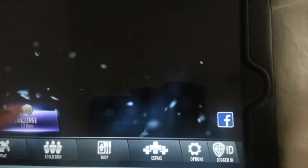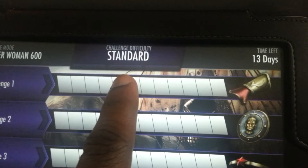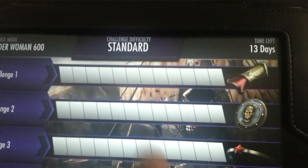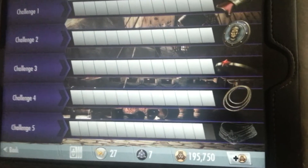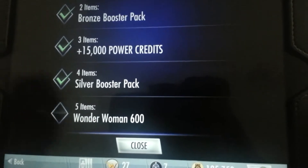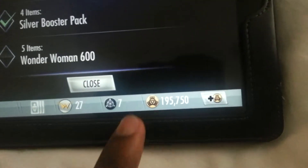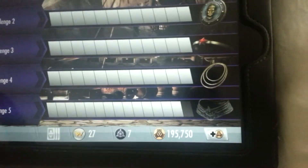I'm going to do the final battle. This is on standard level — you can see there are three difficulty bars: standard, expert, and the final one is nightmare mode. I've completed challenges one, two, three, and four, and pretty much all of number five apart from the last one. Completing two challenges unlocks a bronze booster pack, three gives you 15,000 power credits, four gives a silver booster pack, and five unlocks Wonder Woman.